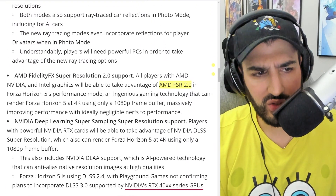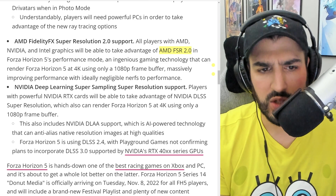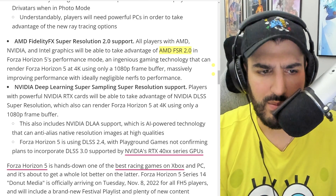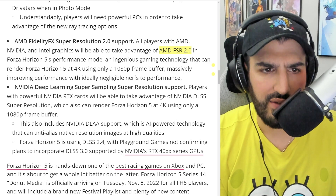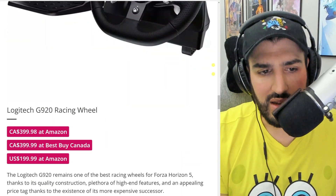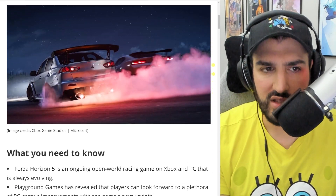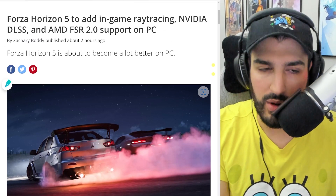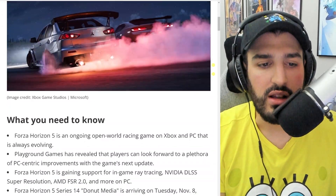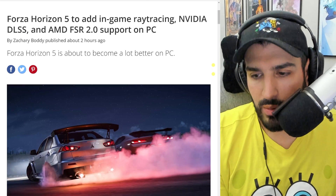It also says NVIDIA DLSS super resolution support is there, so players with powerful NVIDIA RTX cards can render Forza Horizon 5 at 4K using only a 1080p frame buffer — the same concept as FSR 2.0. There are so many FidelityFX features from AMD that would really help with performance issues and the 30fps complaints people always have about games on Xbox consoles. Games like Gotham Knights probably would have benefited majorly from these features, getting that game to run at 60fps on Xbox Series X.